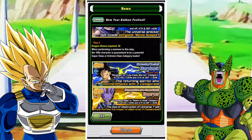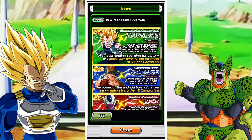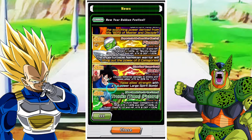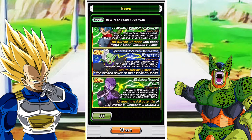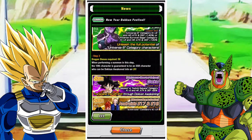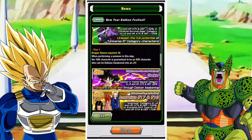Some great units like Cooler are also here. Then we have the 30-stone version featuring some of the newer DFEs. Nothing too crazy but again some really, really good DFEs, including Hit who also got his recently overpowered EZA.